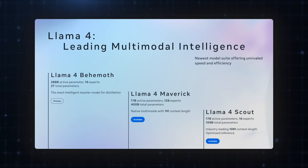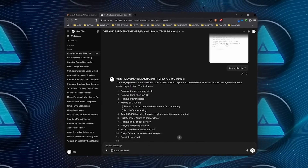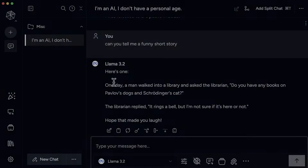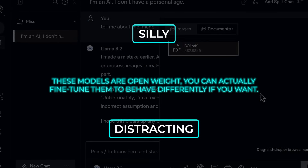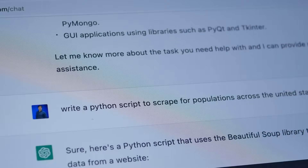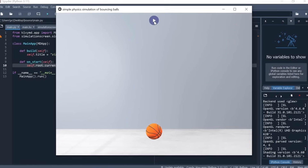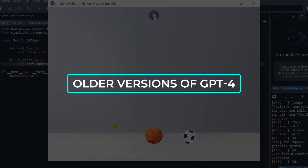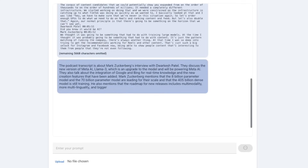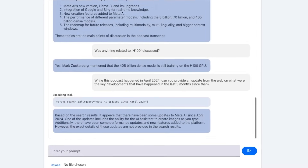User feedback is already rolling in about how Scout and Maverick behave in conversation. A few testers noticed that Maverick uses more colorful or fun language, occasionally throwing in emojis or dramatic pauses. Some people find that a bit silly or distracting, but because these models are open-weight, you can actually fine-tune them to behave differently if you want — that's part of the beauty of open source. Others are testing the code generation chops by asking for Python scripts; some folks tested it with a bouncing ball and spinning hexagon prompt. Results vary, but apparently it's already on par with older versions of GPT-4, which is pretty impressive given that Scout and Maverick just launched. The general consensus is that while the new Llama 4 models might not perfectly replicate every advanced reasoning trick of GPT-4 or Claude, they're awfully close and they're cheaper to run.